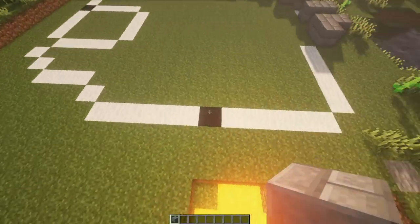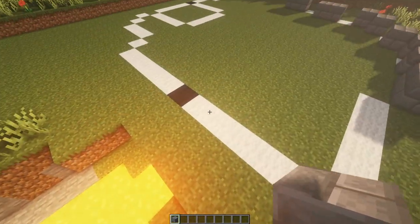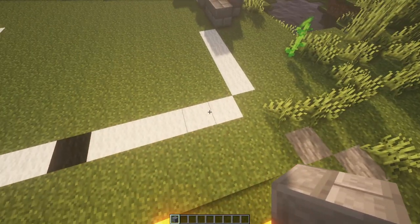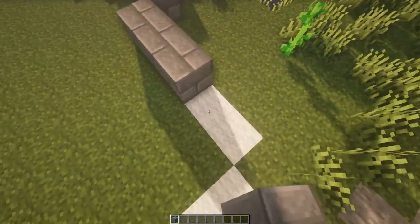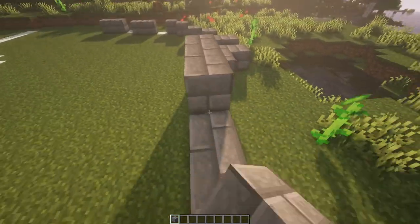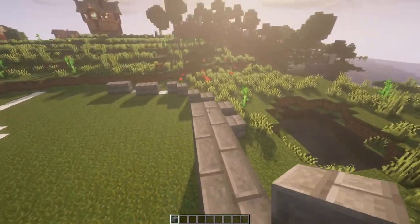Next, we're going to do the same thing with this back section. Don't worry too much about right here — this is going to be where our house is going to be — but you can go ahead and fill those in if you would like. I'm just going to fill them up to about four or five high.